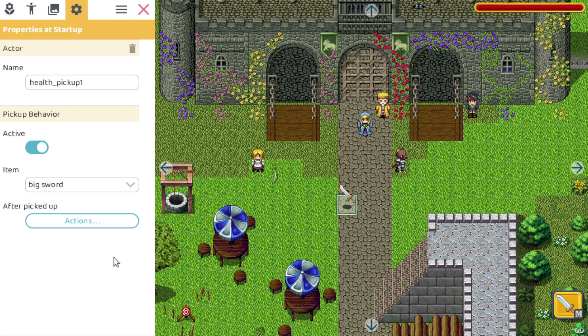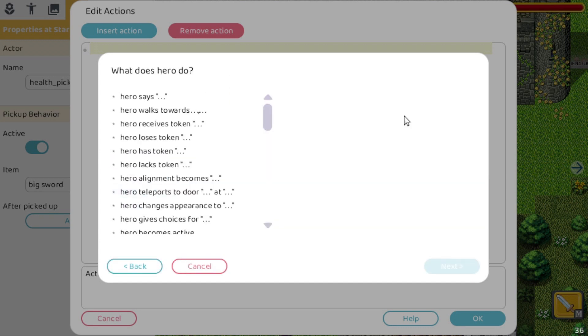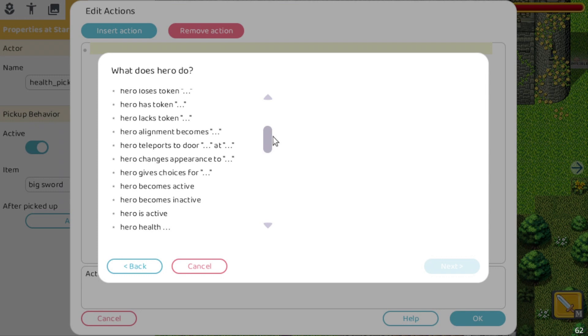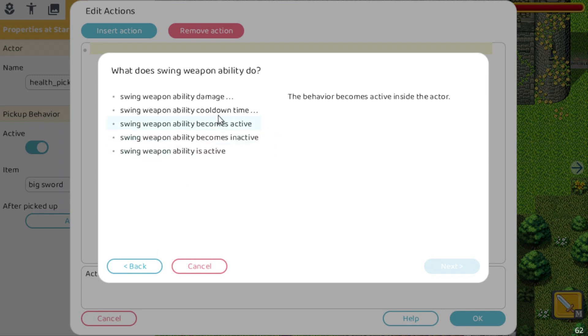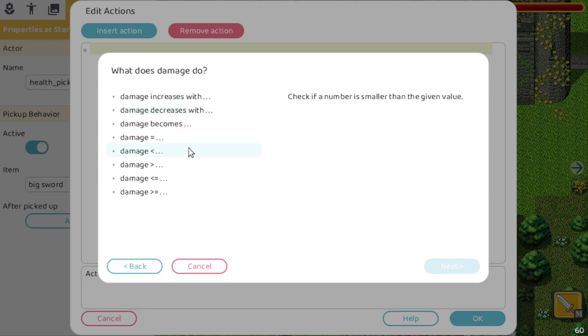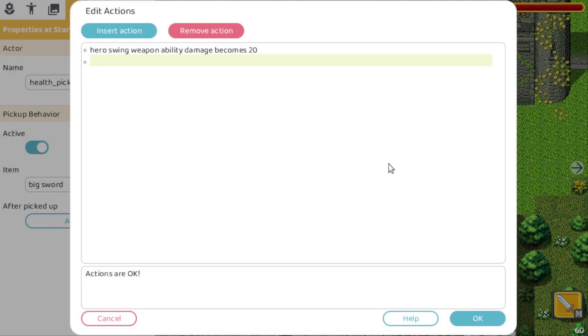Another thing I added is that after the hero picks up a pickup, you can also do some custom actions. I added this and it's available for everyone, not only the premium version. Let's click on that one — we can insert an action here. We could make the hero's damage a bit higher. Let's go to swing weapon ability and damage, and set it to 20. The default is 10, so now the hero will do more damage with the sword. Then we can still add another action.